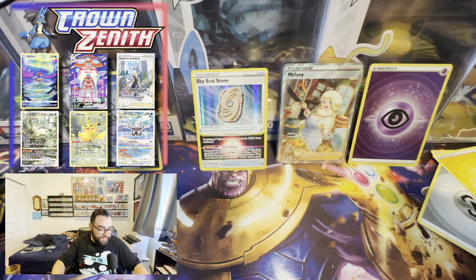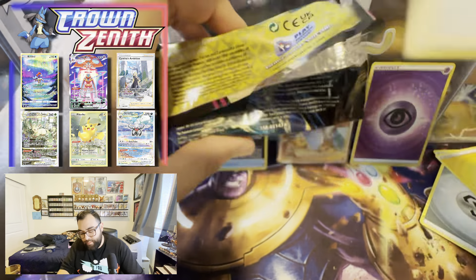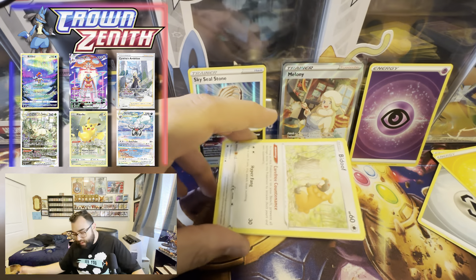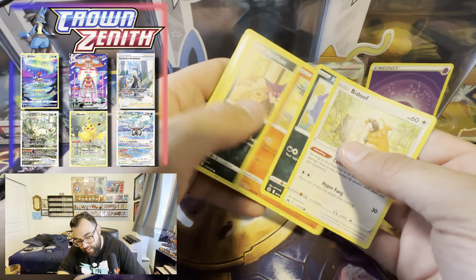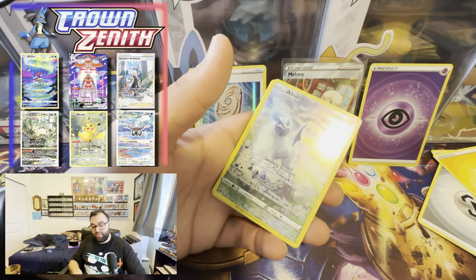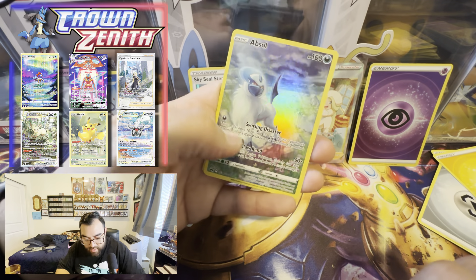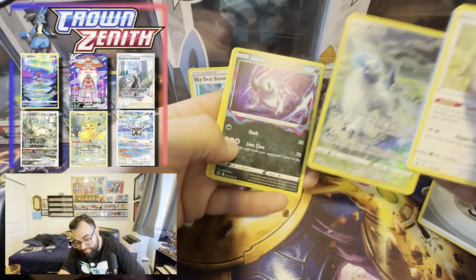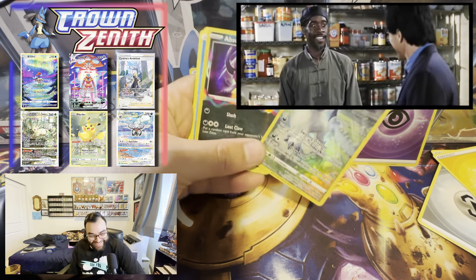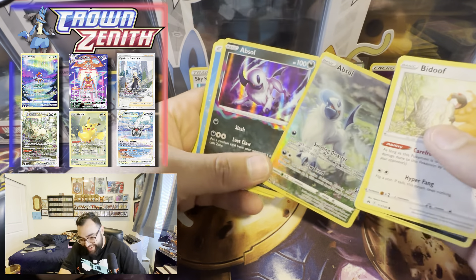Last two packs ladies and gentlemen. Thank you to the sponsor — make sure you give them a follow. Thanks for sticking around for 30 minutes. Crown Zenith — we need the Pikachu. We got the Absol — which is a dupe — but it is a nice dupe. Absol is one of my favorites, looks so cool. Double banger — oh they're brothers! We got the hollow, which is pretty cool. Pack well — all right, all right.